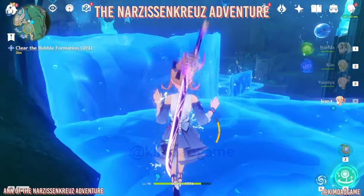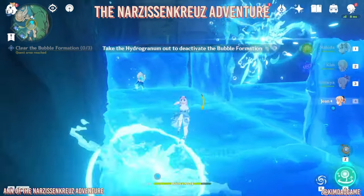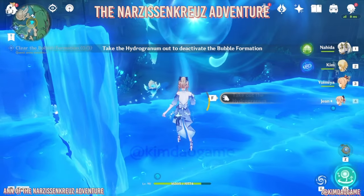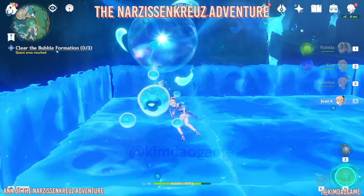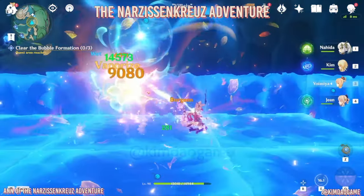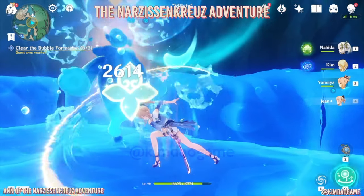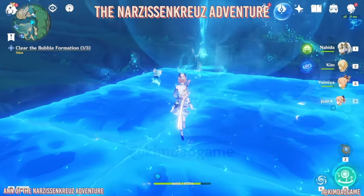Once you are up, we are going to hit this gem right here. Once we've hit it, it's going to create some steps and barriers - use them to your advantage to hide from the attacks. Then we are going to take out the hydrogranate. Once we've done that, we're just going to fight the enemies. Once we've defeated it, that is the first part done.